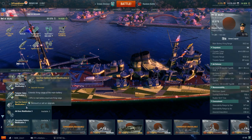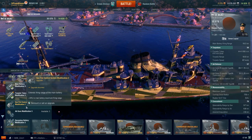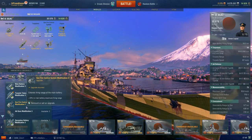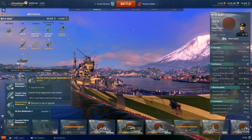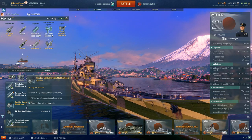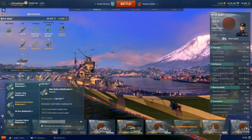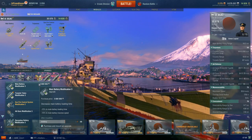Main Battery Mod 2 is not necessary with the fast turret traverse, and Secondary Battery Mod 2 is really quite wasted because of the really bad secondaries. In the third slot, there are about three options I'm going to recommend. I've chosen Gunfire Control System Mod 2, which adds 16% to the range and bumps it out to that 19.2 kilometer range. This makes the ship a little bit more comfortable — you can engage ships at range and long-range HE spam is by far one of the most annoying things for battleships.